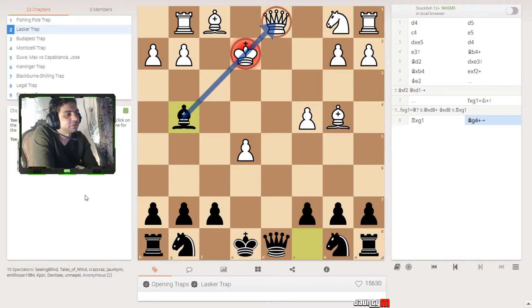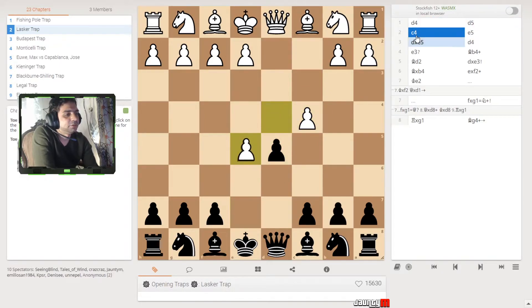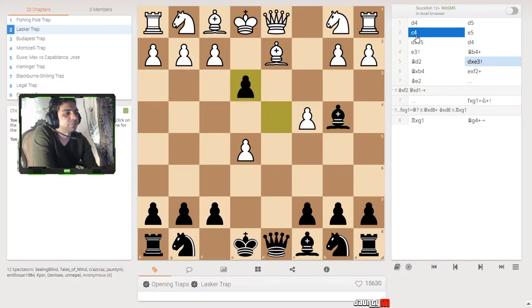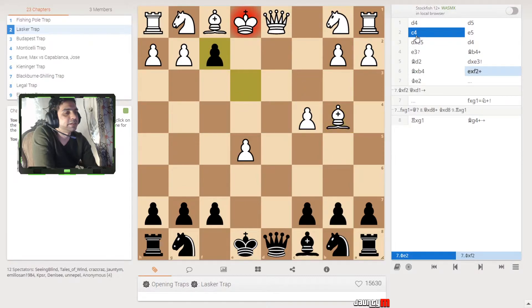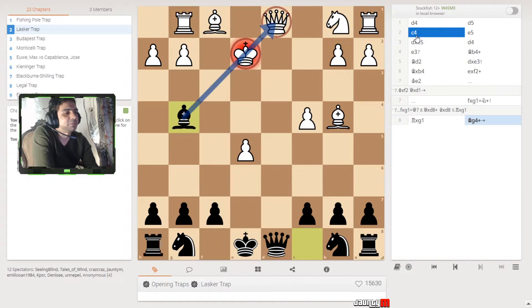This is a very good trap that you can use and white would never know. Let's just go over it again: make the basic moves, make sure that pawn progresses a little bit up, then check the king with the bishop, attack it, attack it again, attack it again with the knight, and now you have the other bishop open to take the queen. It's a wonderful trap — amazing how wonderful chess can be with such small things.